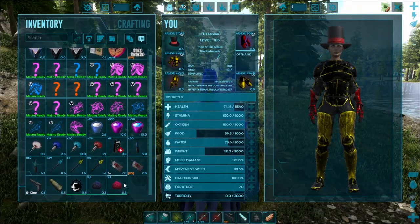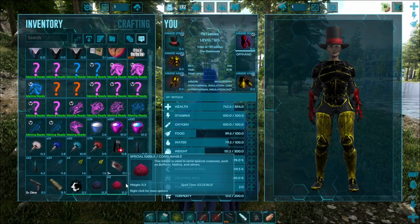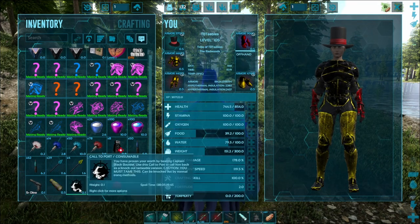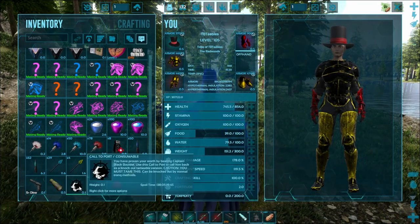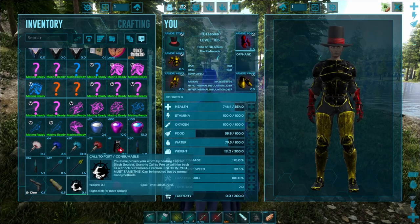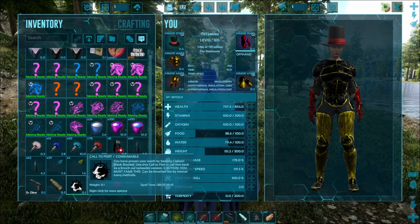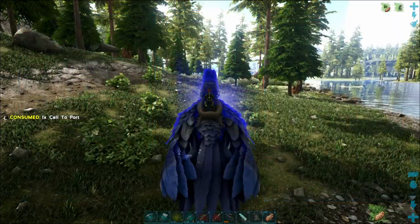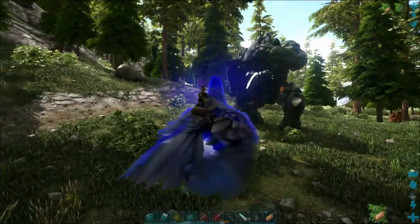It's not a boss kibble that he needs — he needs this special kibble right here. Same thing we've been using to tame other special creatures, which is a very interesting distinction. But it is what it is. Let's see what we've got here. Oh, and there he is right there.